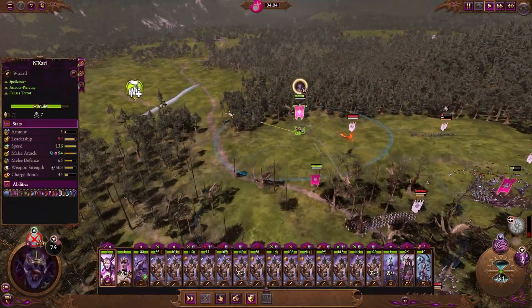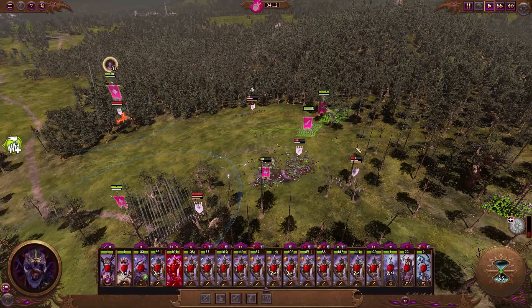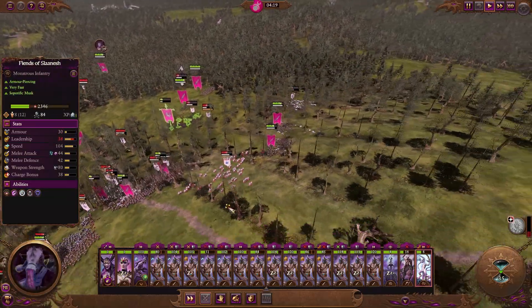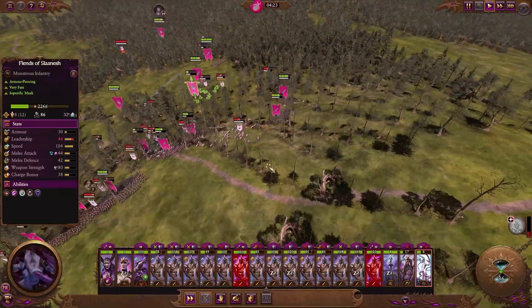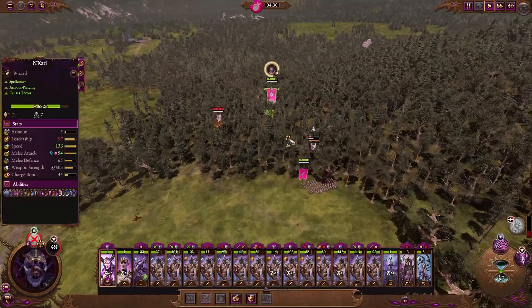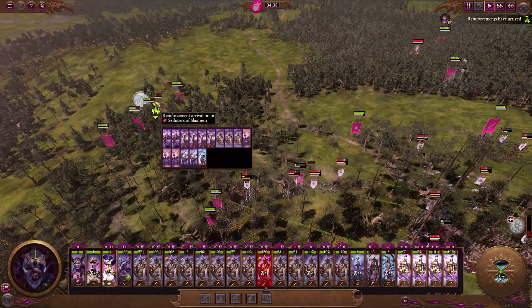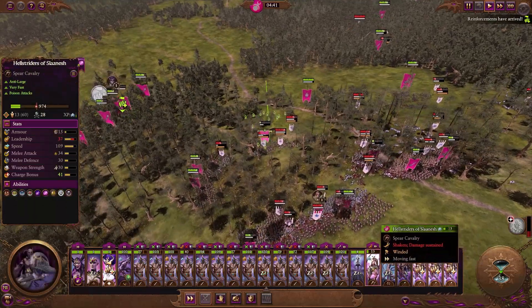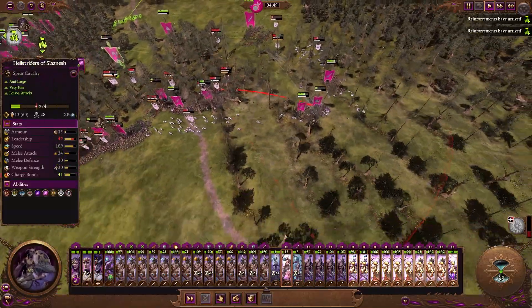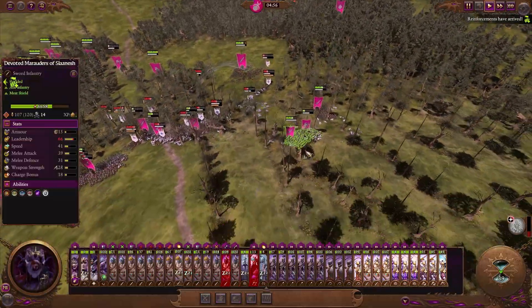We've disrupted this — more marauders that didn't get hit. We can make sure that they will pursue and we'll just run that off the battlefield. I didn't see that spear unit in there — that's bad. We need to retire this unit or it will start dying. These guys need to come out and we'll bring fresh ones in. We'll just run it off the battlefield.